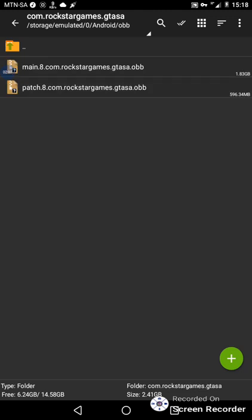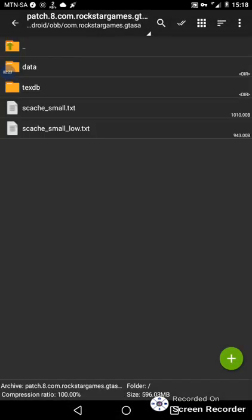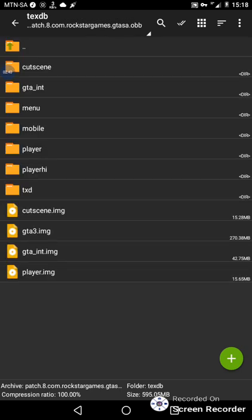Watch closely — don't miss any action because if you miss one step you're lost. You come here to the second file, not the first. Enter this file, press View, and then enter the folder that is written 'texdb.'